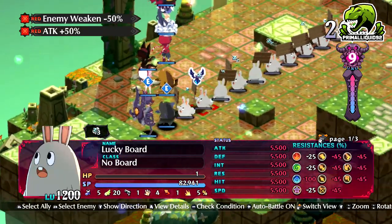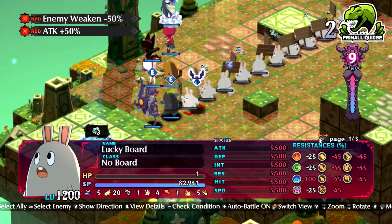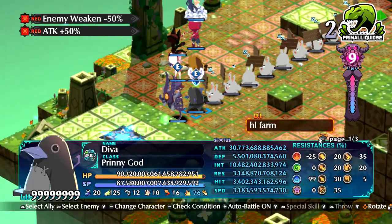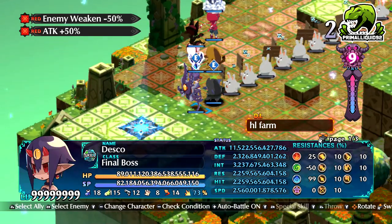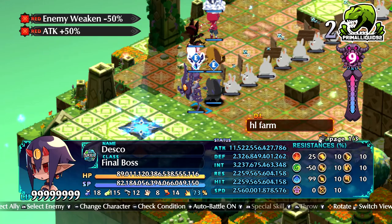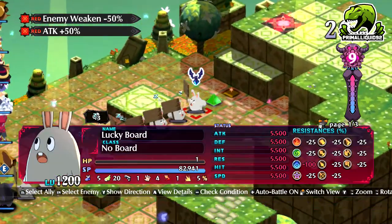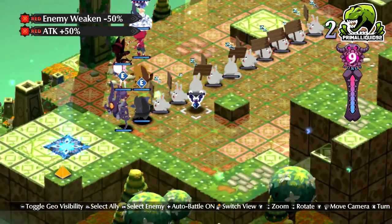Now every now and again it will swap over to counters with this lucky board, which is where you sort of drop down to about 40 SX, because for some reason it's only Desko who's doing that counter. Don't know why, I've not worked that one out just yet. But as you can see, the damage is now vastly, vastly superior.